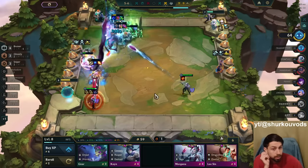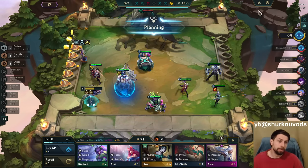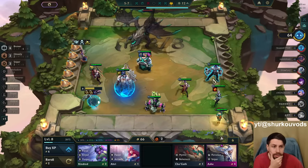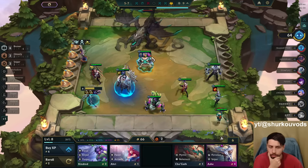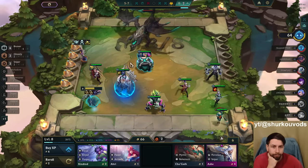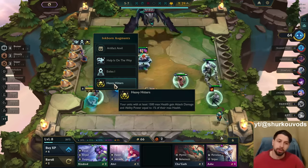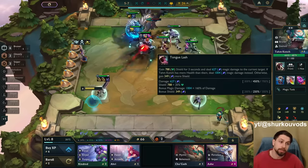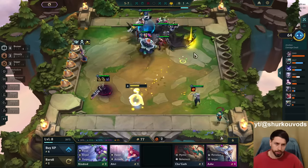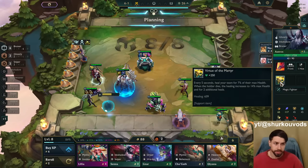I'll go double Infinity Edge on Kai'Sa — it gives bonus crit damage, and if you can already crit on your skill, it gives you bonus crit damage. The MVP is this item — 7% of max health. The silver augment doesn't do much. More AP means a bigger shield. We got some good augments. Maybe it's nowhere near as broken without these augments — who knows?